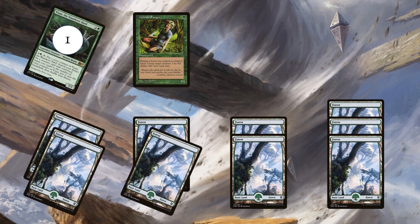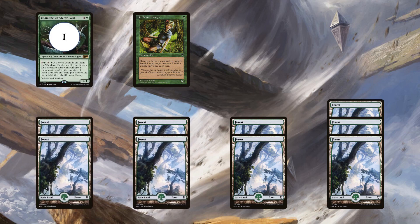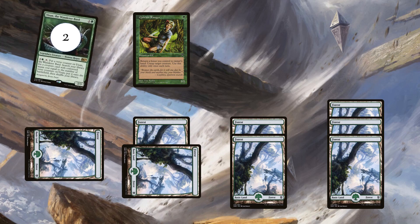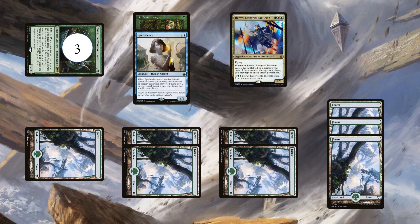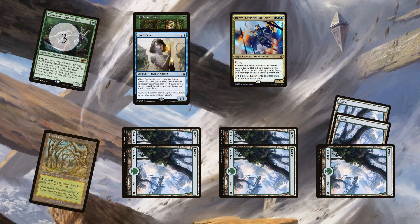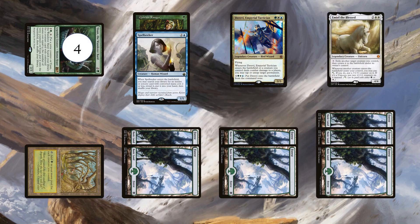Go to your turn and untap. Activate Yisan, but holding priority, activate Ranger to untap Yisan. You can then activate Yisan again to find two three-CMC creatures: Spellseeker and Derevi, Imperial Tactician. Derevi untaps Yisan, and Spellseeker finds Crop Rotation. Cast Crop Rotation, finding Gaia's Cradle. Activate Yisan again, finding Emyo.